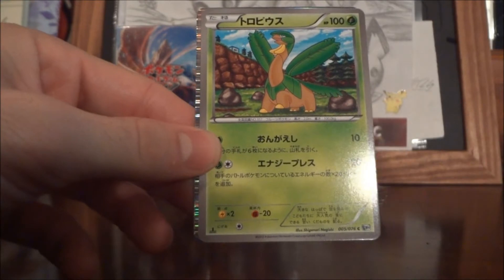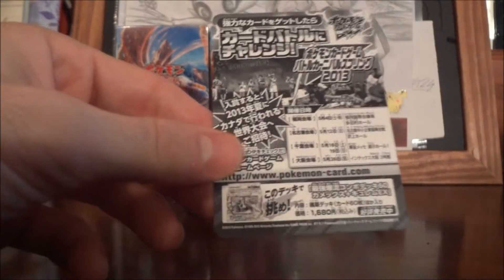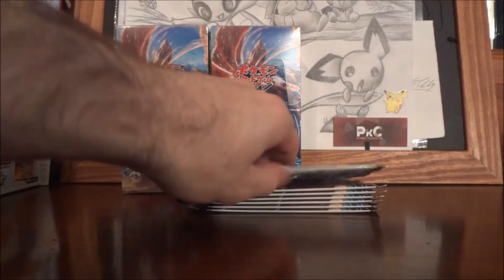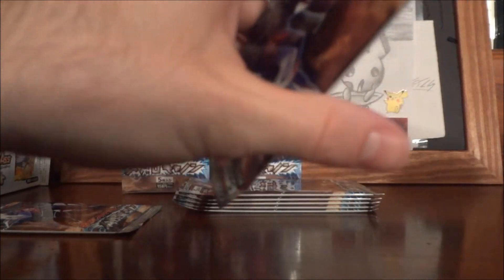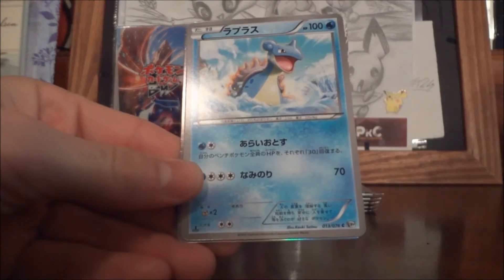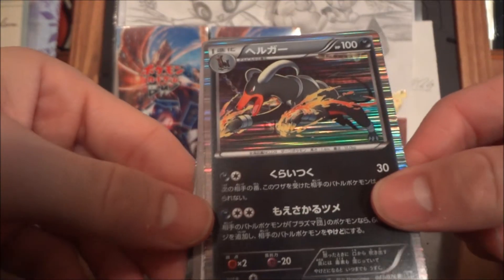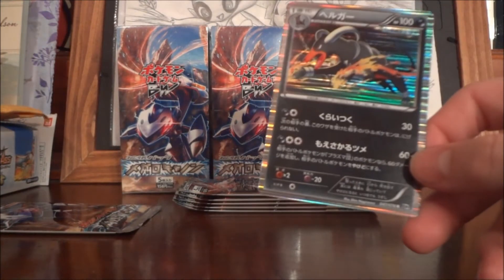Watch out, Tropius Hexers. Dynamo, Lapras, Ursaring — oh, another Houndoom, awesome! And that mirror card, that's awesome. Definitely need that Houndoom.